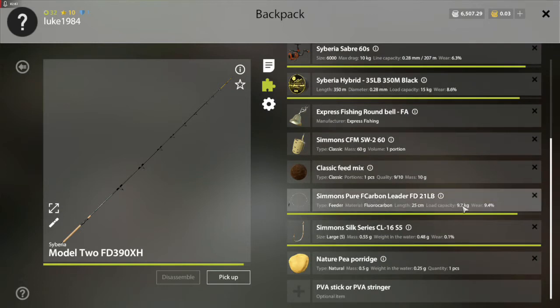I like to use the 9kg carbon leader because you can go smaller and you might catch more, but I don't see it making a big difference. I just feel with that 9kg, the fish ain't getting away. We're using a size 5 hook and the natural pea porridge.